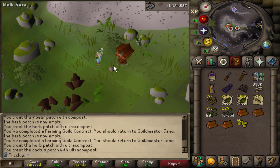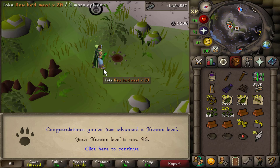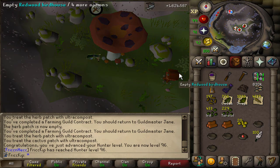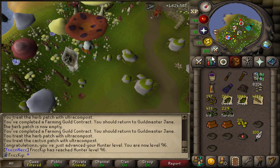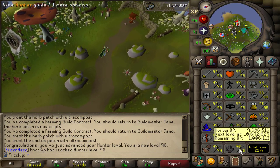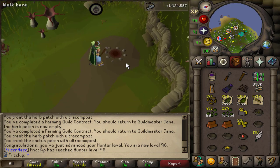I've gradually been integrating doing birdhouse runs more and more into this routine I've been doing for the last week. At this point I always do a birdhouse run every time I've been doing the herb runs. And we have level 96 hunter — I've basically only done birdhouses on this account for training hunter. I just want to see how close I can get to 99 before it's the last skill I need to push to max, and at that point I'll just do herbiboar to finish it off.